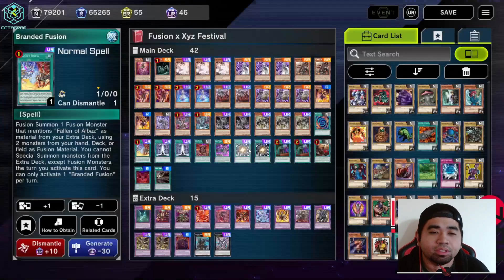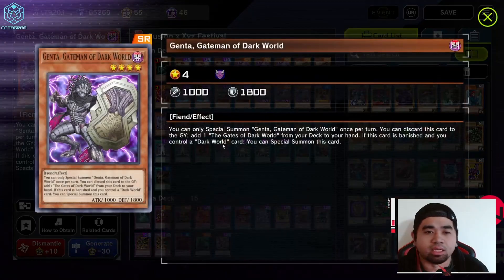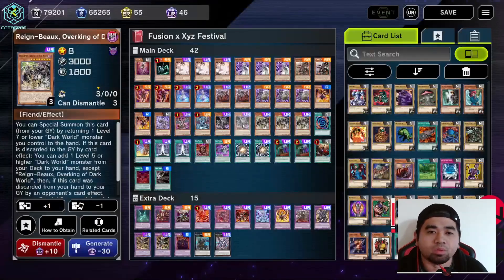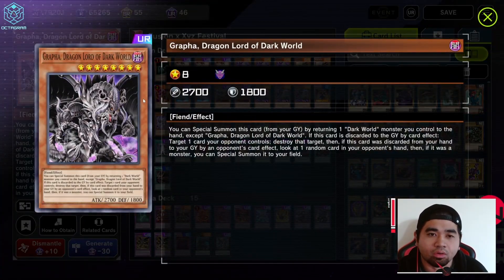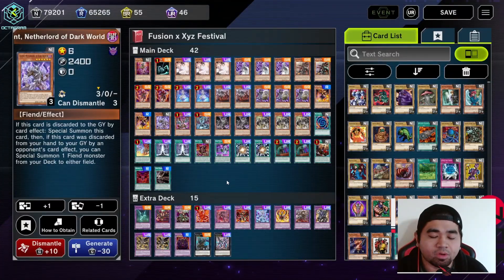Some other notable cards for the Dark World engine: three copies of Snow, three copies of Genta, three copies of Rainbow, two copies of Grapha Dragon Lord, and one copy of Lucent. That's basically it for our Dark World cards.